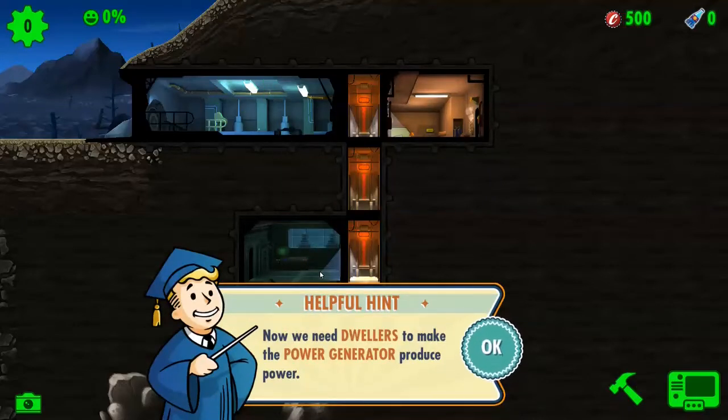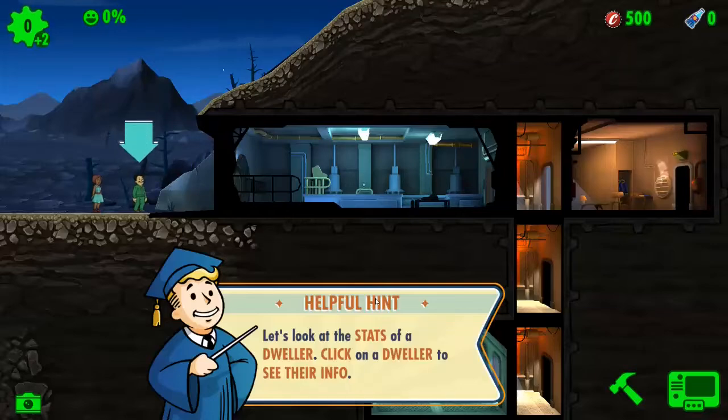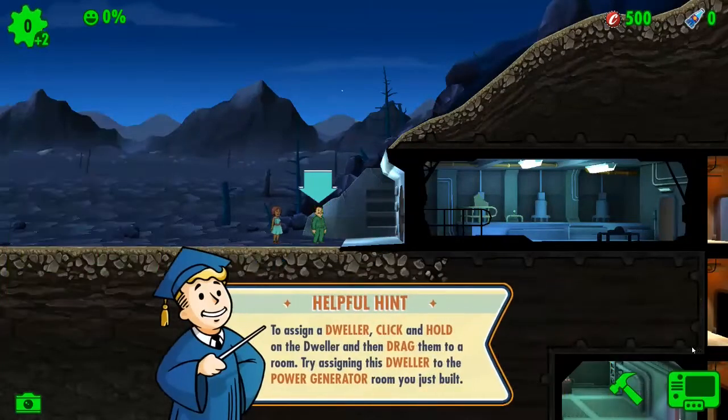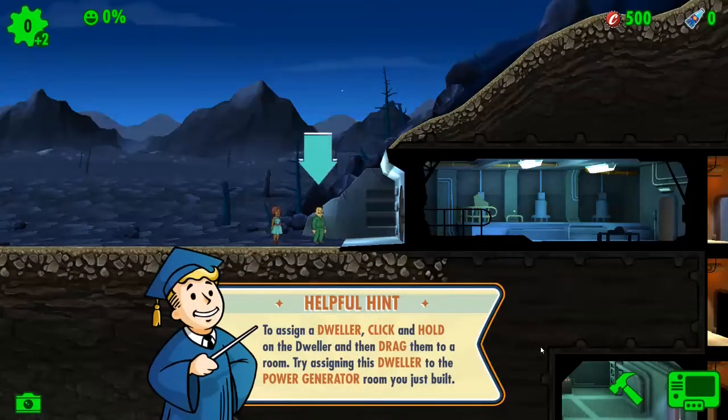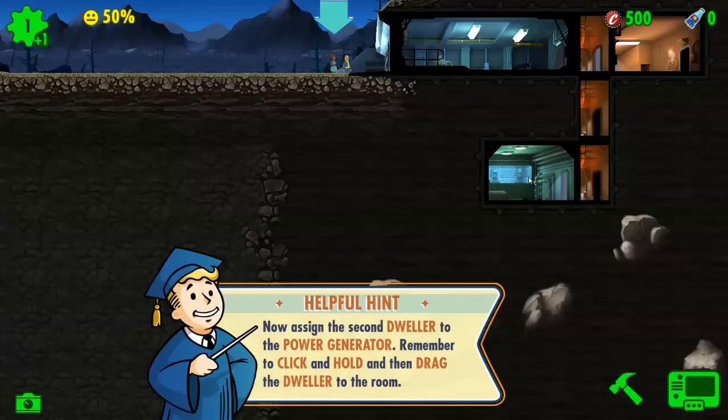I wonder where the power should go — I guess on the bottom, yeah, let's do it there. I need dwellers to make the power generator produce power. Look, new dwellers have shown up at the vault door! Let's look at the stats of a dweller — click the dweller to see their info. You can see their SPECIAL stats; this tells you where a dweller can be used most efficiently.